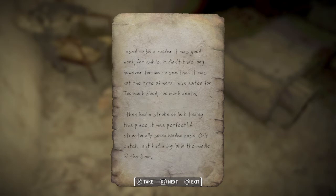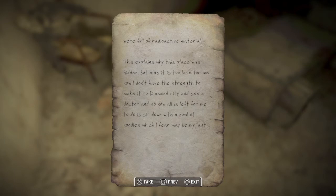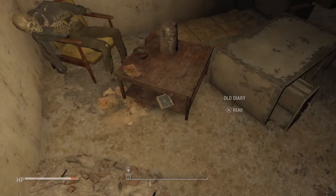Hold on — stop everything. I used to be a raider. It was good work for a while. It didn't take long, however, for me to see that it was not the type of work I was suited for. Too much blood. Too much death. I then had a stroke of luck finding this place — it was perfect. It's a structurally sound hidden base. Only catch is that it's got a big old hole in the middle of the floor. That was no problem for me though — I just saw it as a challenge. I have no idea what's in the hole; all I could see is some old barrels at the time. I assumed it was old pre-war contraband. How wrong was I? Only as I was just settling in, got some lights set up and was amassing a good stock of food, I realized the barrels were full of radioactive material. This explains why the place was hidden. But alas, it was too late for me. Now I don't have the strength to make it to Diamond City and see the doctor. So now all I have left is to sit here with a bowl of noodles, which I fear will be my last.